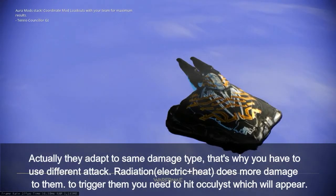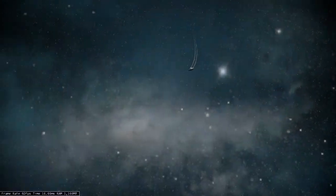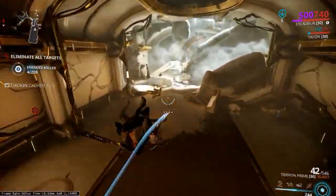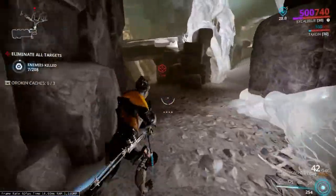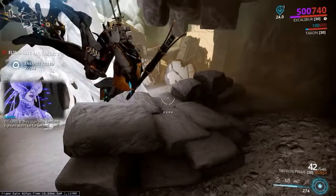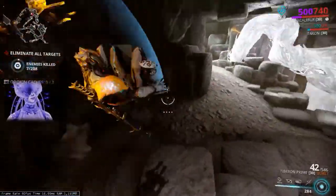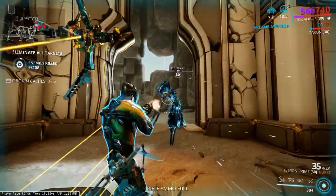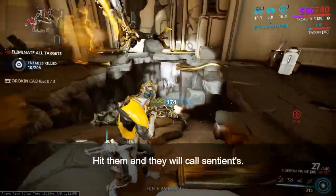To trigger them, you need to hit an oculyst which will appear. Hit them and they will call sentients.